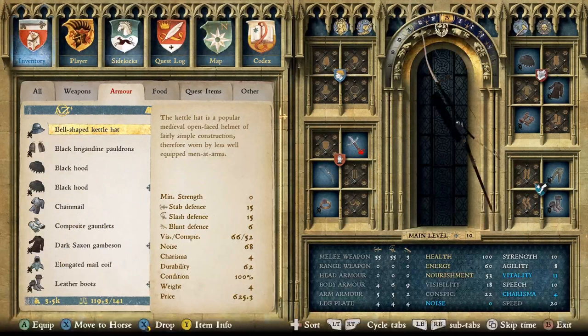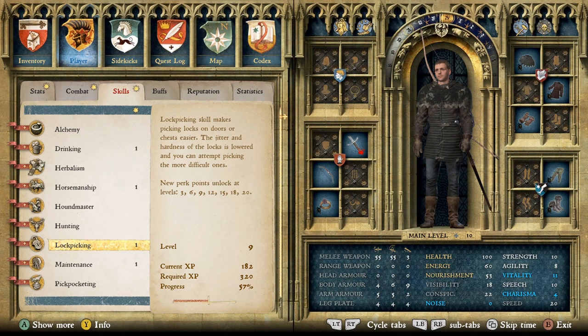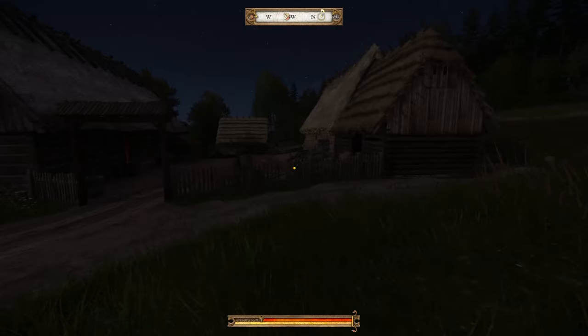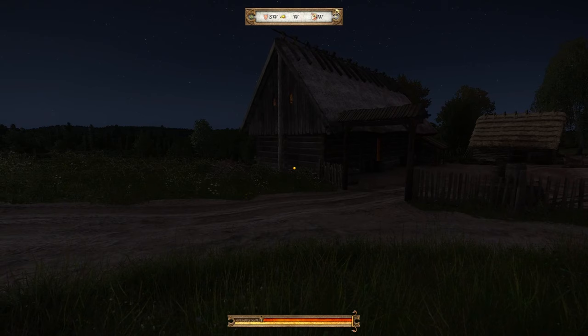We started tonight at level eight and we're already halfway through level nine after doing it just three or four times. Do this all night long and you'll power level right up. That's my guide on how to power level lockpicking. If you have any questions leave them in the comments, and if you found it helpful make sure you hit the like and subscribe. Much appreciated — catch you guys on the next one!